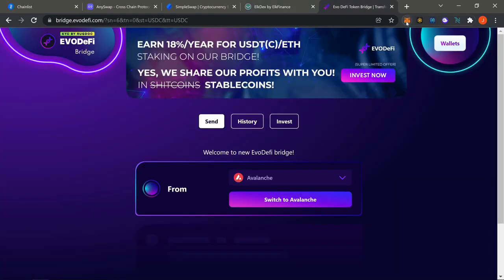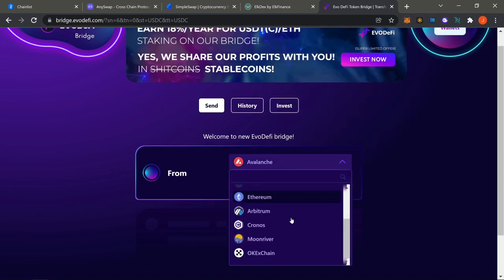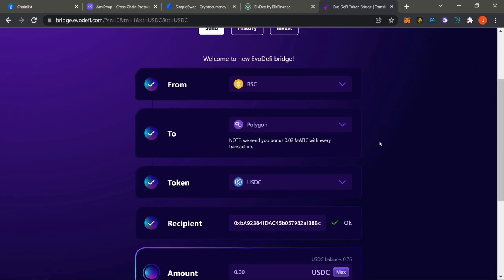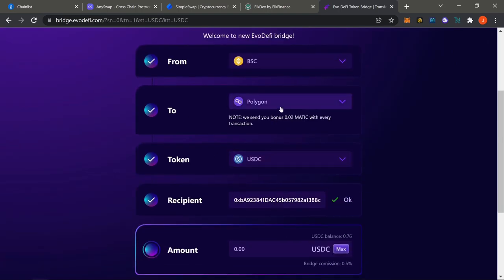Once done, use method number two: go to EvoDeFi, switch back to your Binance account, select Poly as the target, and send over USDC. You can send two, three, or four thousand — I believe around four grand is the limit. I normally send about 2,500 to 3,000 at a time. This is the second method to bridge funds over to MATIC.